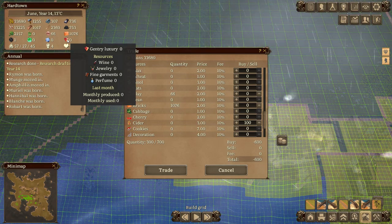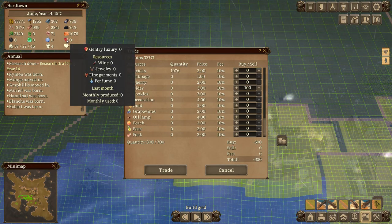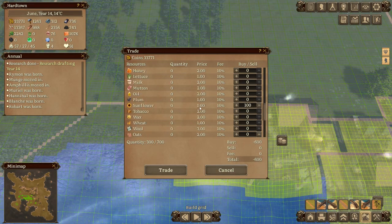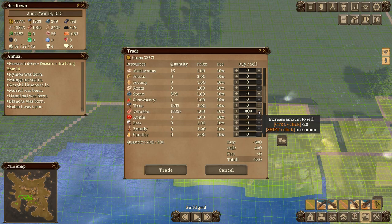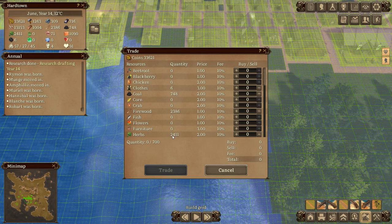What do we want for the gentry? I don't really want to do anything for the gentry yet, it's blooming expensive. I don't think we can even get anything for them yet - no, I don't think we can do that stuff yet. So we'll get those three luxury goods coming in, and then we'll partly pay for that by selling some venison.